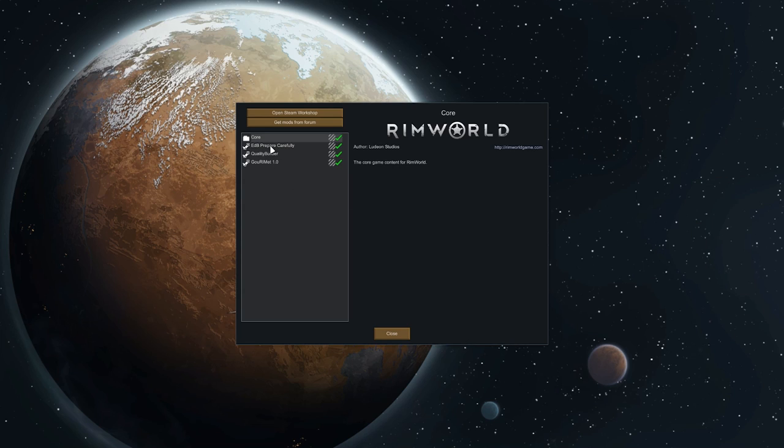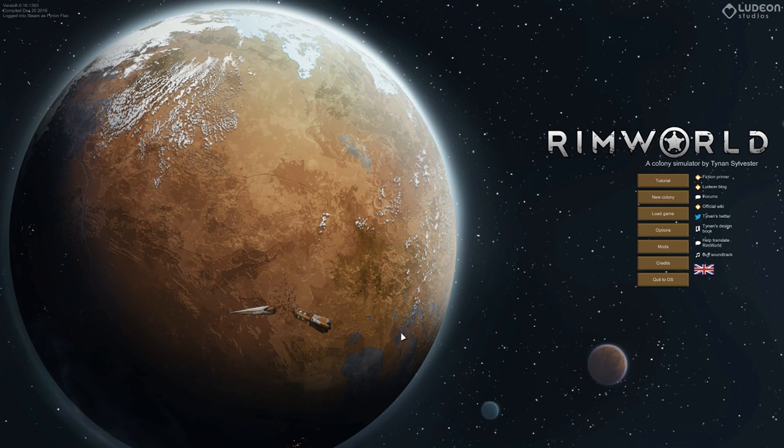I've only added a couple of mods — all three of them, I should say. Prepare Carefully, which lets me design the colonists a little bit better than just having the random ones. Quality Builder, which lets you set a minimum quality requirement when you're building stuff, which is kind of handy. And Gurime, which adds a bunch of new foods because I like the cooking in the game. I've looked up a guide on how to do a little bit better when it comes to cooking, and I'll show you guys that in case some of you weren't aware of it.